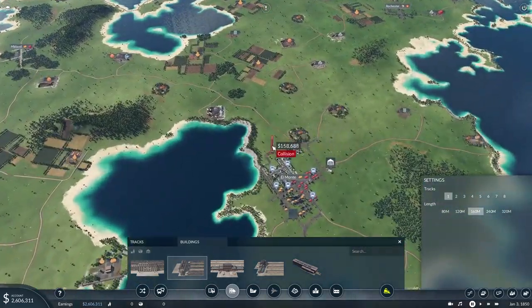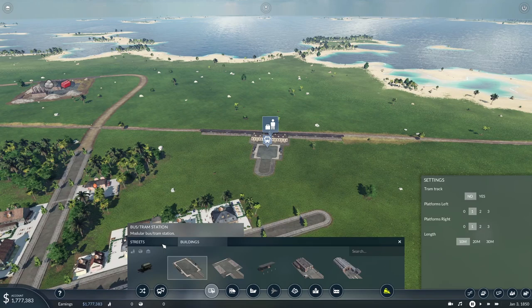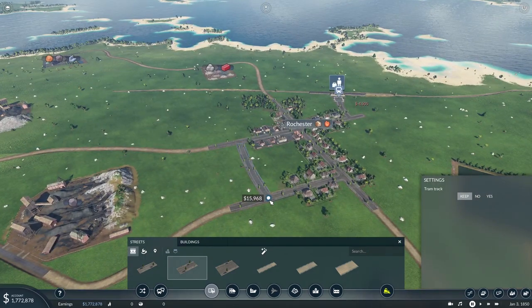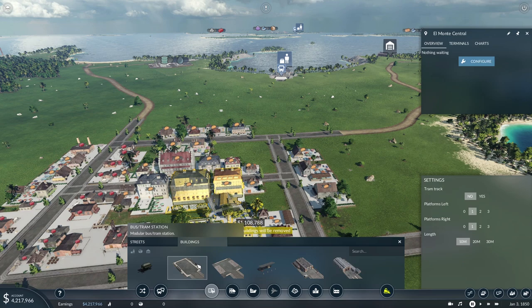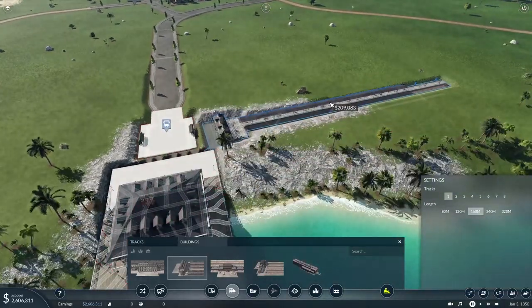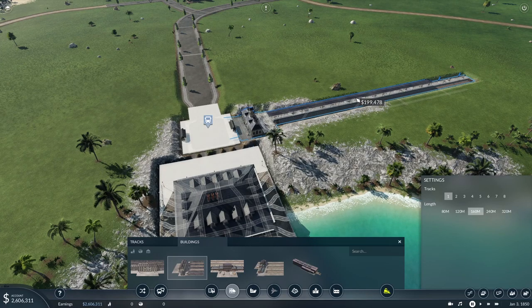To sum up the gameplay of Transport Fever 2: I found it very rewarding to start from 1850 with very limited funds — basically 5 million cash — and build your transport company from there. It was a simple progression, not in terms of difficulty, but just a smooth journey from start to finish. By the end you're managing so much, it's incredible but also very rewarding. It's very similar to Civilization where you just want to keep going — next thing you know, 17 hours has gone by.